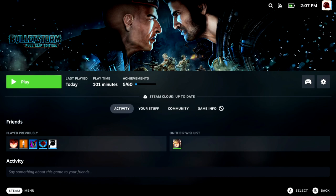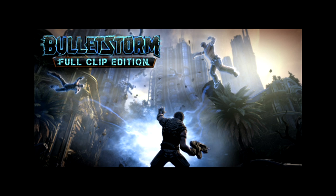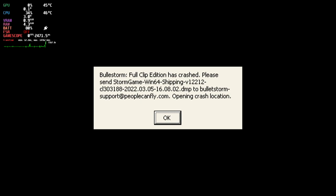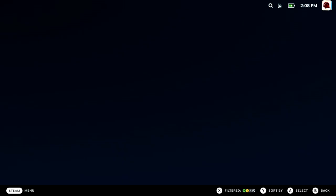Moving over to Bulletstorm Full Clip Edition - I really hoped this one would work. I'd already gone through the installation and we get the splash screen, then a very similar error pops up. It's something to do with looking in Windows files - Windows System32 specifically - and dump files being created. It wouldn't let me click off this error, so I had to go in and close it down unfortunately.